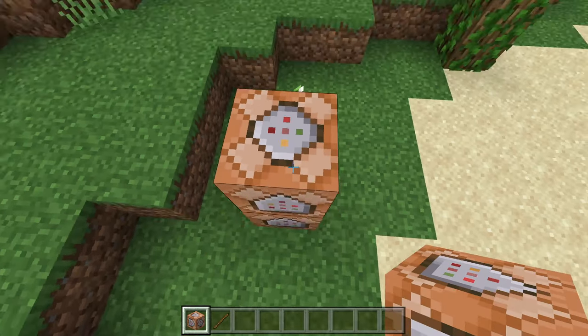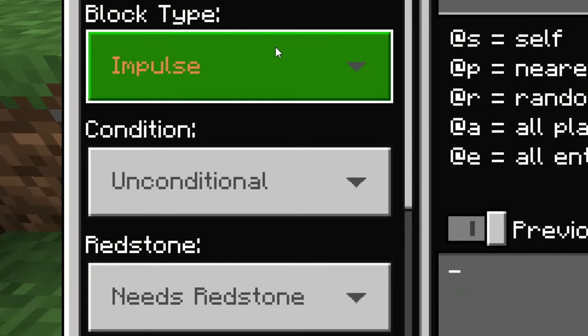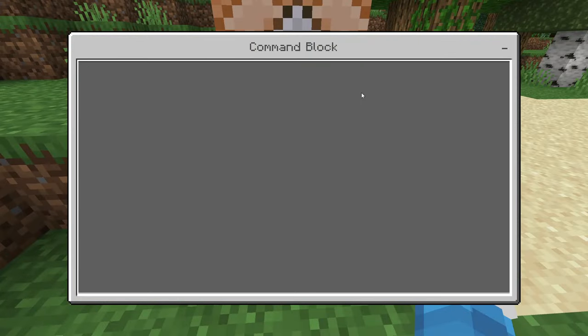What you're going to do is place two command blocks on top of each other. Make sure to crouch when doing this so it doesn't enter into them. The first command block is going to be set to Repeat and Always Active.